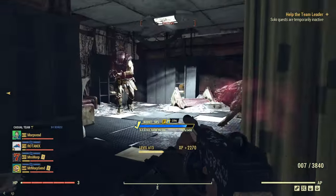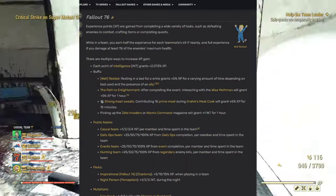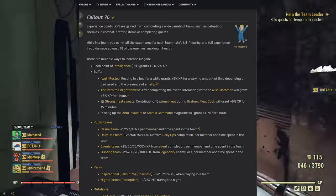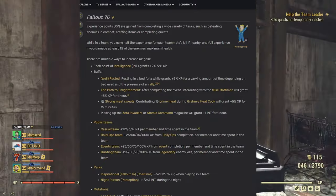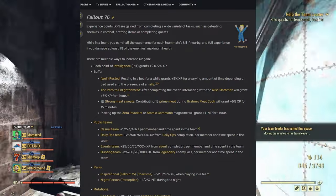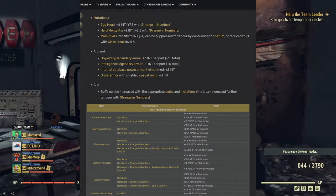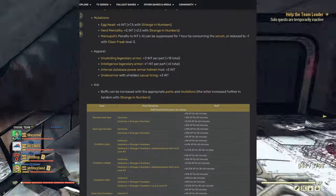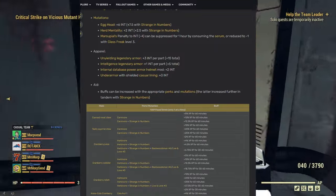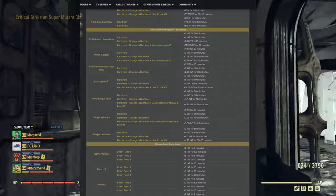Here I'll show the wiki page with a list of all the different things you can do to get your intelligence up — such as having the Inspirational perk, which gives 15% experience in a team at full three ranks. You can have Night Person in the Perception tree for another three intelligence during the middle of the night. For mutations: Egghead gives six intelligence, Herd Mentality gives three with Strange in Numbers, and Marsupial — if you want to really min-max — you can keep a stack on you to suppress the mutation and get one more intelligence.